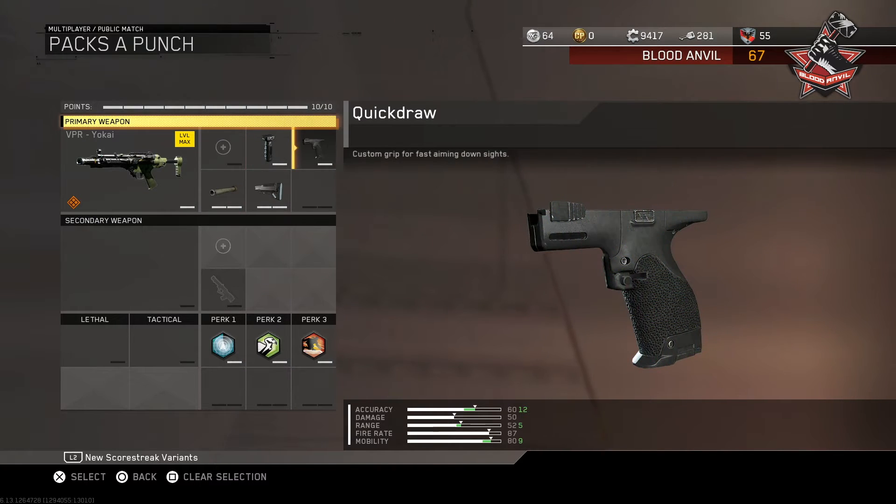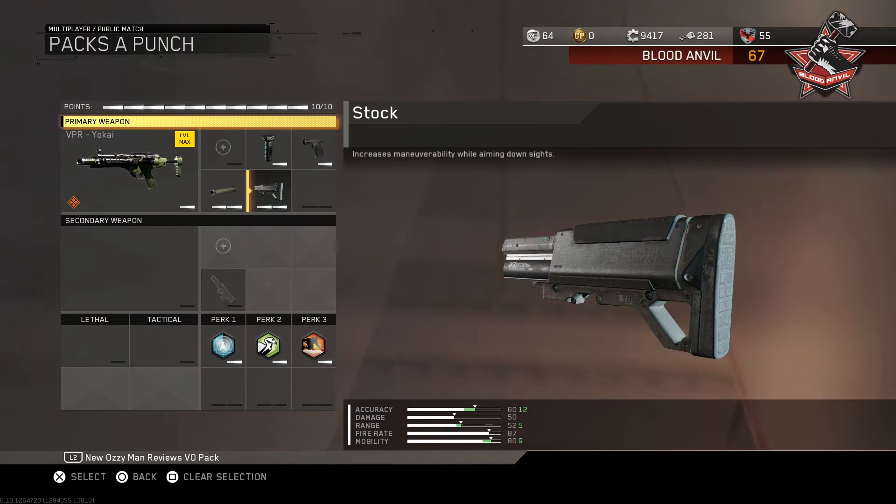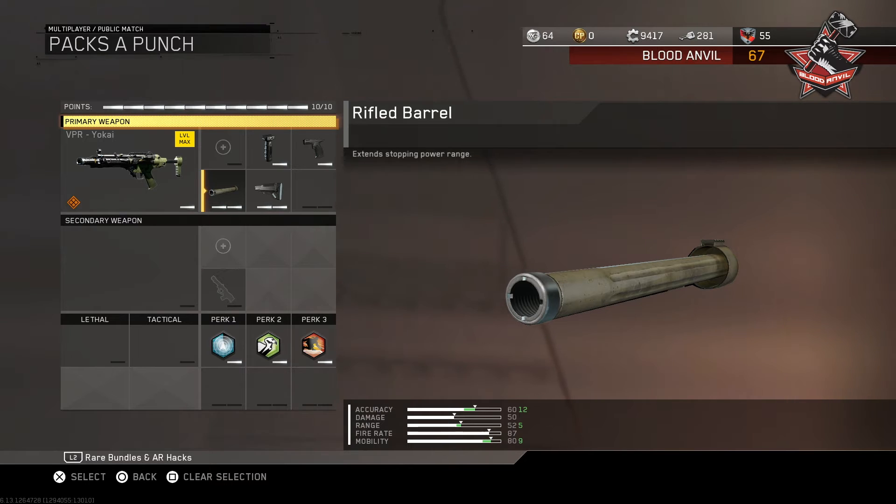Next up, we're going to be putting on quickdraw to help with our aim pickup speed. Following that, we're going to be throwing on stock. Previously this slot would have belonged to the silencer, but because it comes with a silencer attached already, we can add a different attachment. I'm choosing stock because it gives you increased overall mobility, and for submachine guns that mobility is super useful. Finally, we're going to be putting on rifled barrel to help with damage range, making this weapon the ultimate slapper out in the field.